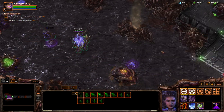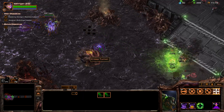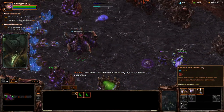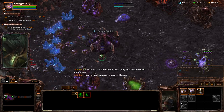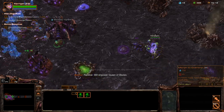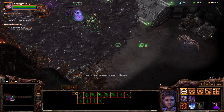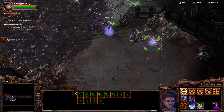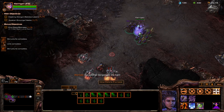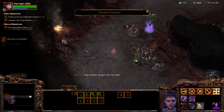Your queen lesson — speak. Send out some free banelings to do some damage. Discovered usable essence within Zerg biomass — valuable sequences, recover. Will empower Queen of Blades. Damn it, I need an overlord. There we go. Retribution. But we're getting empowered anyway with all the creep we're setting forth. Get another Gorgon into the fight. The swarm conquers all.